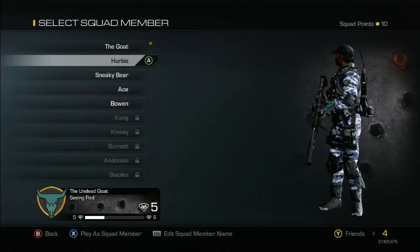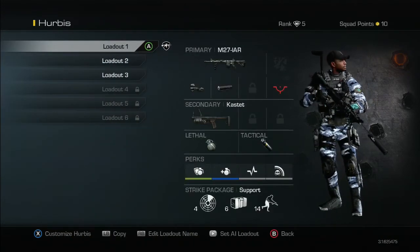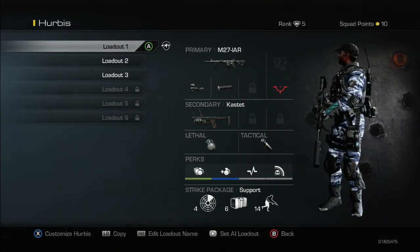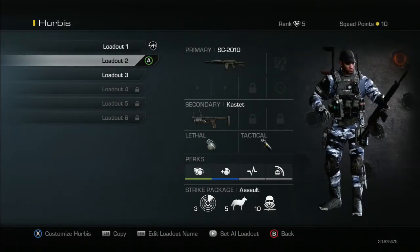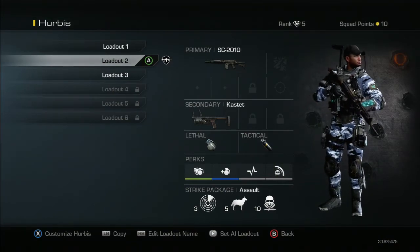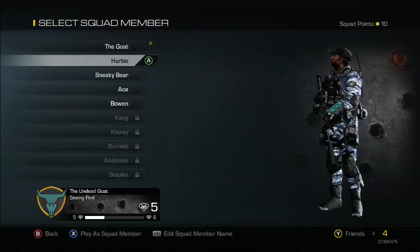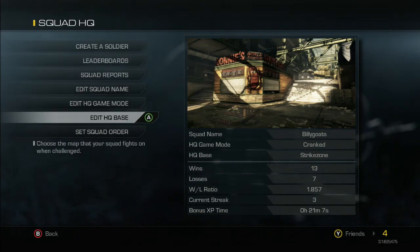How you set them up is important. When you go into the actual soldier, you see the gun icon next to Loadout 1 — that means that's the one he's going to use if you're not playing as him. You can change that by hitting the Start button; at the bottom next to Back there is 'Set AI Loadout.' So of course that's the loadout he'll use, and you can put him back to that.